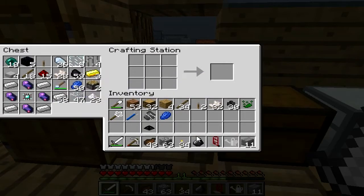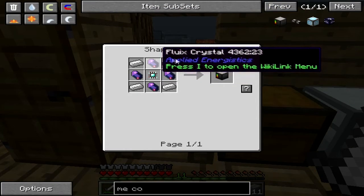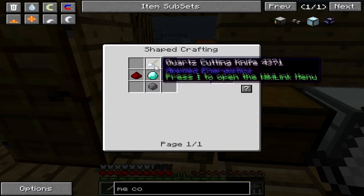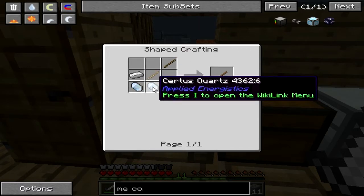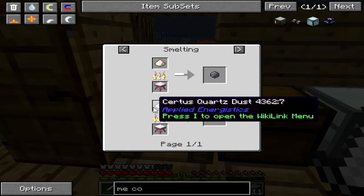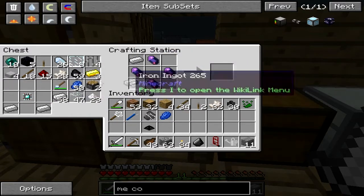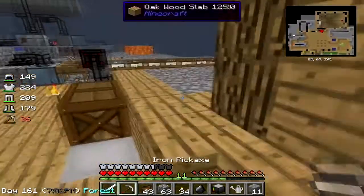Now we're going to make the AE system. To start we need an ME controller. To make that you need four iron, some Fluix crystals which are made from redstone, Certus quartz, and nether quartz, and an ME advanced processor which is made with a quartz cutting knife, a diamond, and silicon. To make the cutting knife you need two sticks, iron, and two quartz — either Certus or nether quartz. To make silicon you just burn nether quartz dust or Certus quartz dust. I already got everything, so — bam — we have our controller.